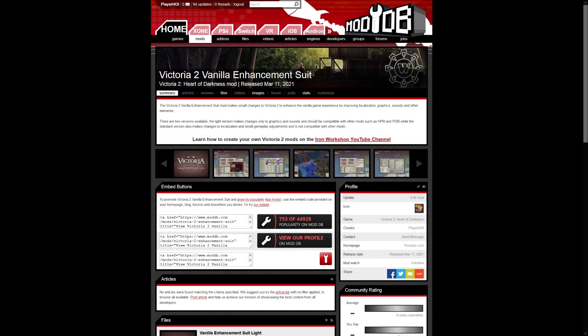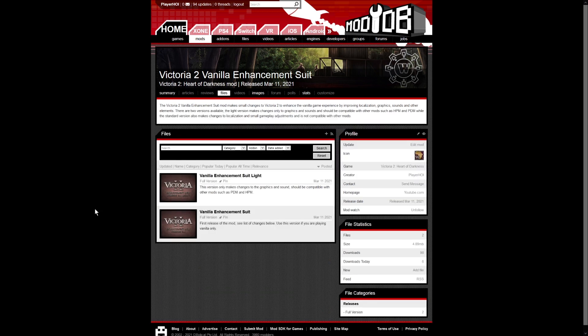One of the most off-putting things about using mods with Victoria 2 is that it doesn't have built-in Steam Workshop support, so installing mods is a bit more complex, but it's really not that big a deal. I will have a link to the mod in the description. Click that link and you will end up on the ModDB page. Go to Files and you'll find two versions: a light version and a regular one. Use the light version if you're planning to play with other big mods like HPM or pop demand mod, and it will work with those mods as well.